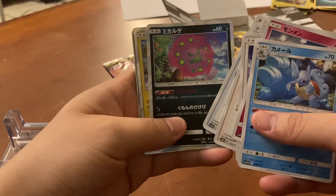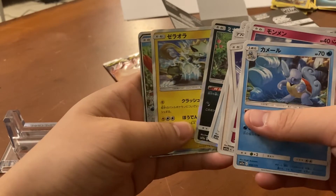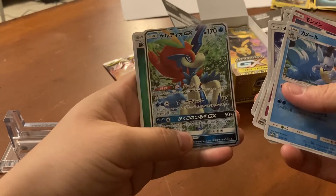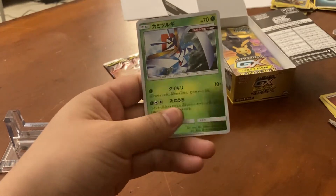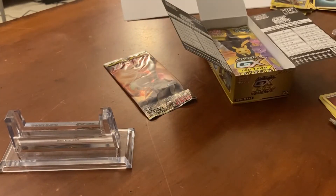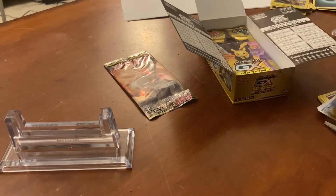First edition, yeah — well, it's not a PSA 10, that's why. Keldeo — that's a nice card, nice! I like the energies, man. I do too. These reverse hollows are so much cooler. We've got cards everywhere now. Have you guys ever come across a questionable card where you're like, 'shoot, is this a fake card?'